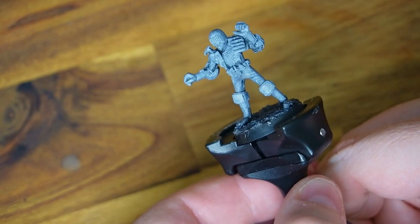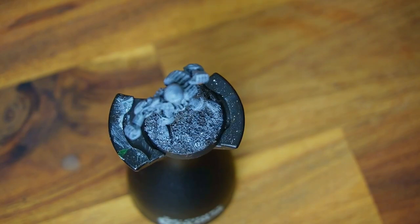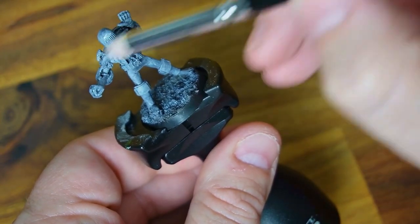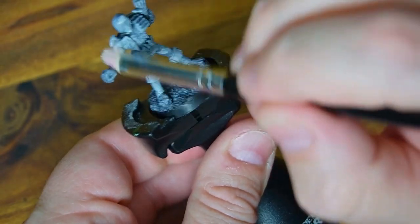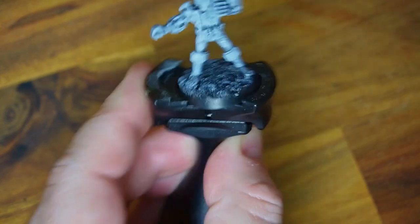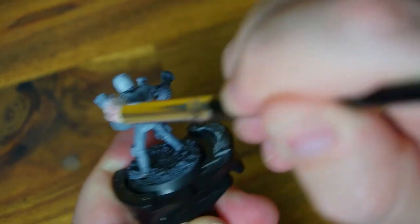Primed it black, gave it a heavy dry brushing of some gray, and now we're going to use the Ceramite White base paint from the Citadel range with another dry brushing. This is going to be a heavy dry brush - I need the colors to pop. Death has a lot of bone work on him so I need a good solid white foundation. I'm using the Army Painter dry brush. I didn't worry about knocking too much paint off the brush - this is basically over-brushing. I hate those terms, but I'm trying to make everything as light as possible whilst keeping the shadow areas darker.